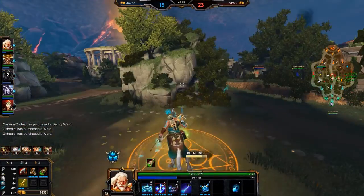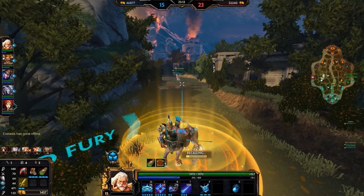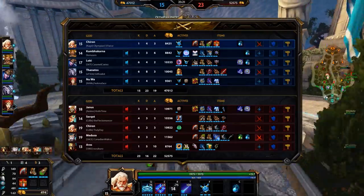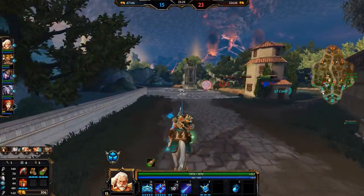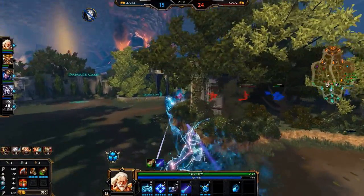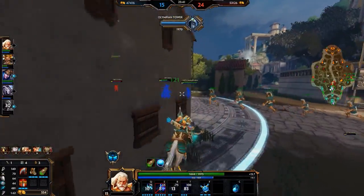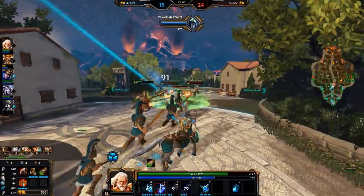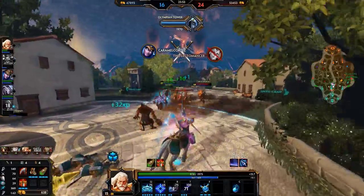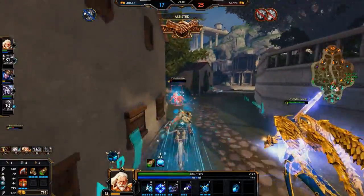Here we are in the mid game. I did opt to go Fatalis instead of Transcendence which honestly was a mistake on my part. As you can see I do have my one and my two completely maxed out, which is good because those are what you want to max first — they're your clear tools and will do a lot of damage to opponents. You want to upgrade your ult whenever you can because it provides a lot of power and hits through walls. You really don't want to upgrade your three as much since it's mainly used as a getaway, though sometimes I'll use my one and if it doesn't kill the minion wave I'll use my three to finish it off.